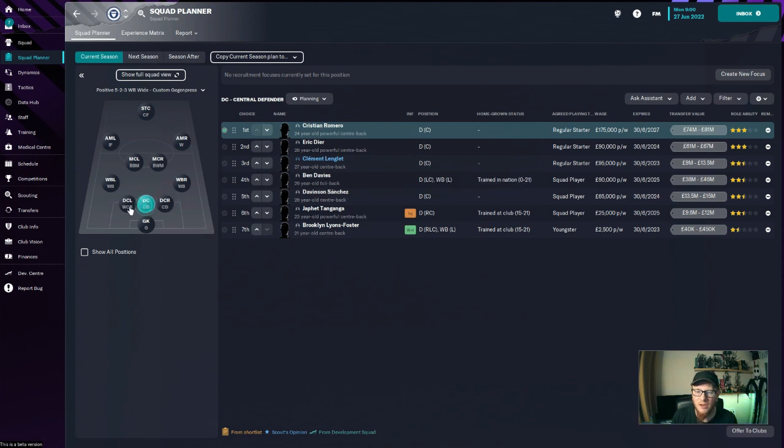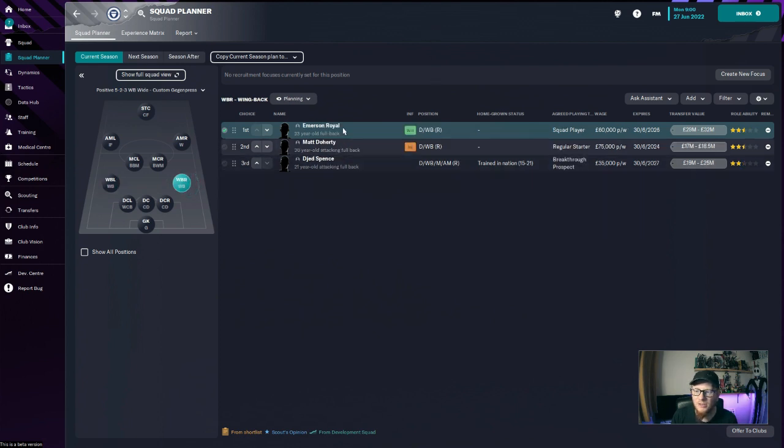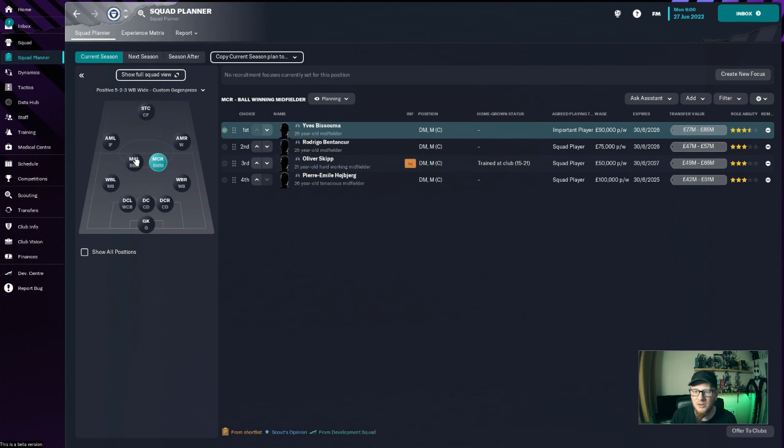Looking at the centre-backs, I've already said we need a player in there. Wing-backs — I think we're okay: Perisic on the left, Ben Davies, Sessegnon, and a young player coming through in Royal, Lyons, and Forster on that side. Right-hand side: Emerson Royal, Doherty and Jed Spence — Jed Spence is going to be a fantastic player when he gets older, really happy we picked him up. In midfield, I still think we need a body here — four isn't enough, we need a fifth, maybe on a loan deal.